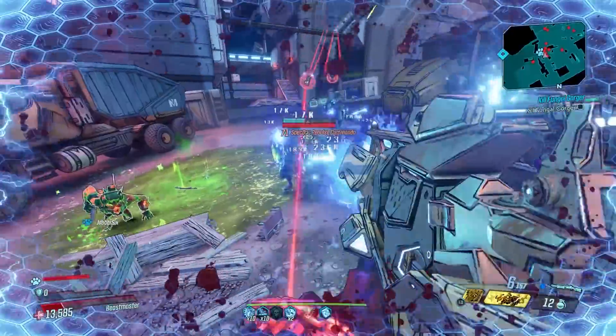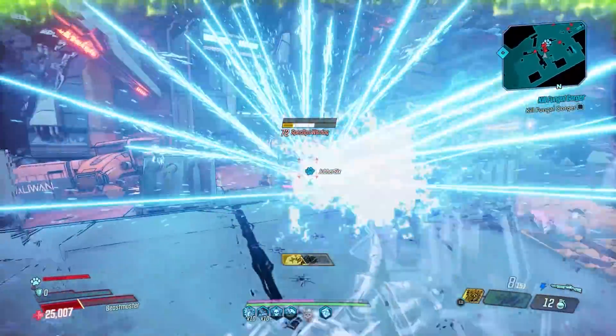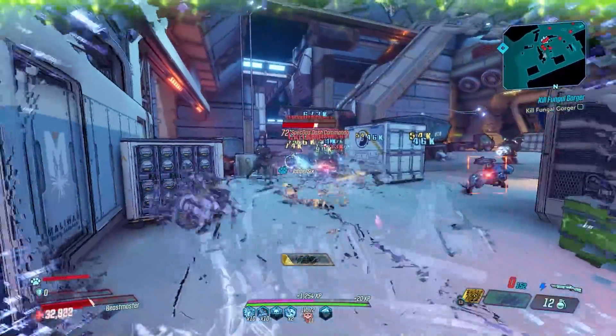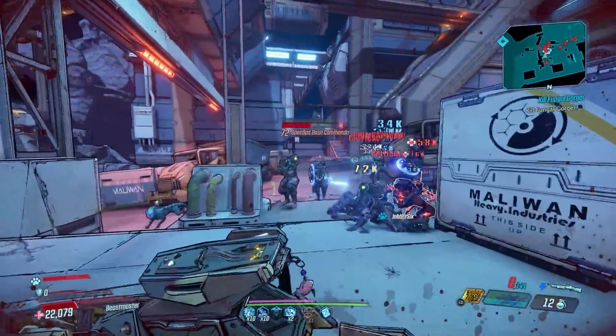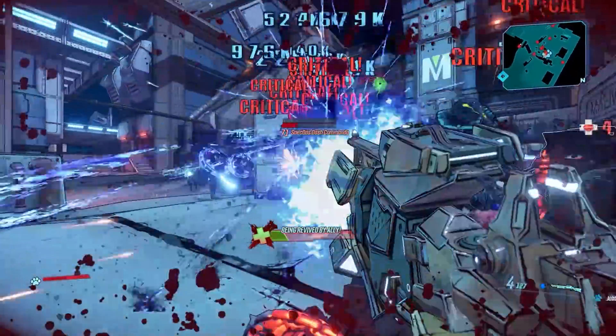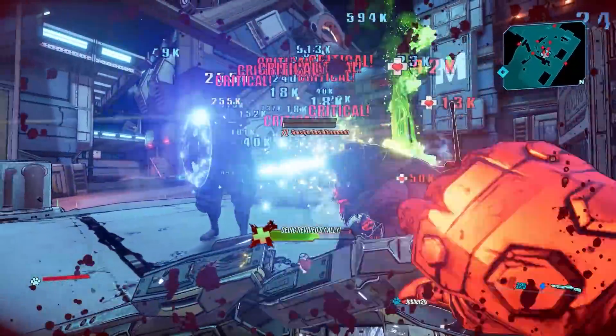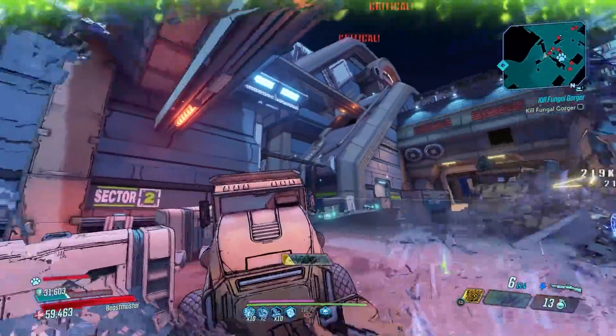So what does this gun do? As you can see, when you shoot enemies it basically summons a bunch of orbs near them that send beams into them dealing damage — which is ideal on FL4K since you get all that crit damage. It's also amazing on Zane using a Hustler COM and a Racer; you can do some really stupid stuff with that. This gun is absolutely amazing.